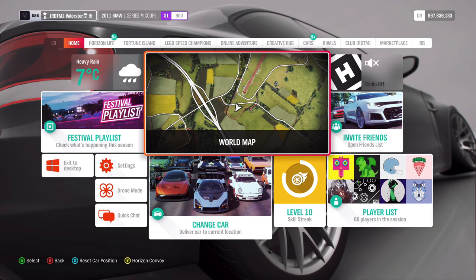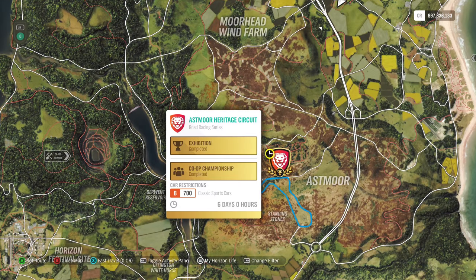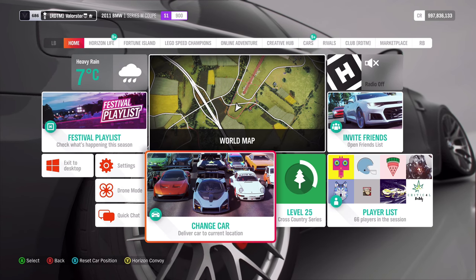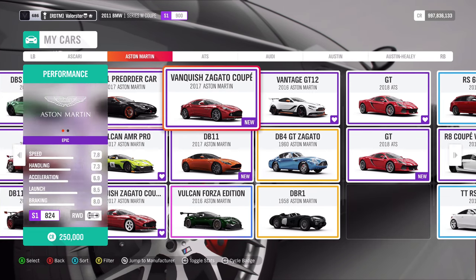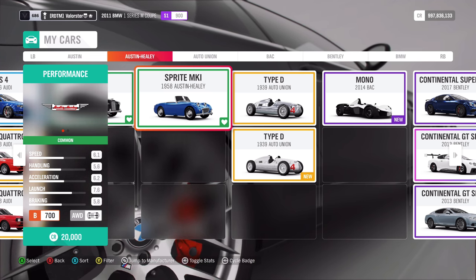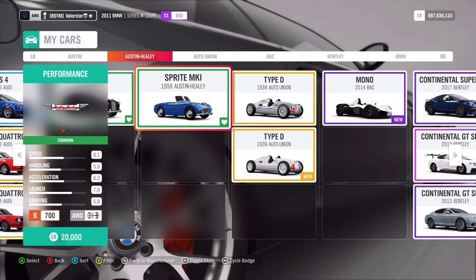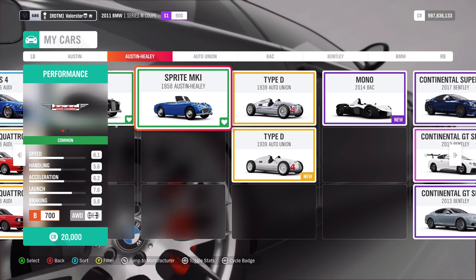Now let's have a look at the Trial. The Trial is an off-road series — it's located here. We need a B700 classic sports car. The first car that comes to my mind after playing this game for more than a year is the Austin Healey. That's the car I used for the Trial — it's just so fast and very good. I have it in several classes and really like it; I had no problems in any way.